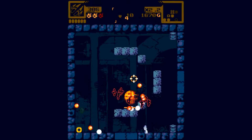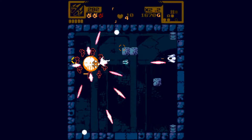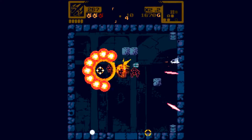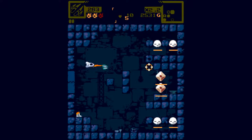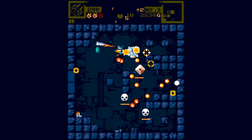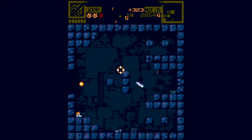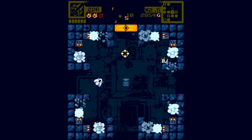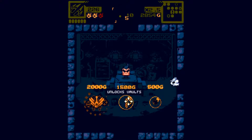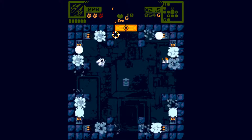Oh Christ. And we got one of our hearts back — that's always useful. The 20% extra damage is actually really good. We're done in here. The key — I can afford the key and the heart. We'll get both and go see what's in here.